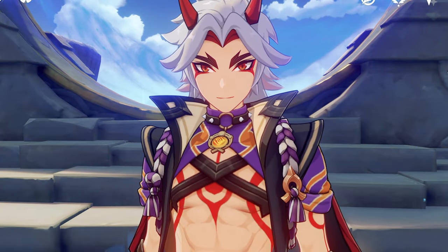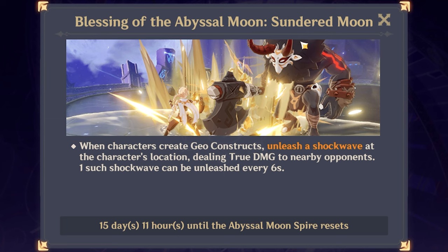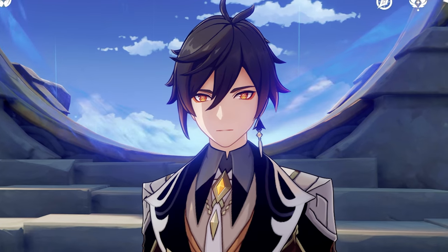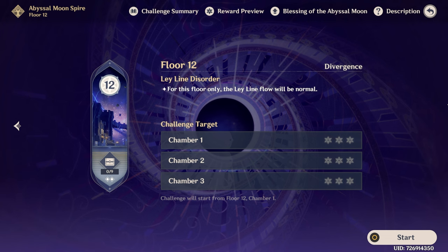Before we start team building, let's look at the enemies. Blessing of the Abyssal Moon — it's for Geo characters, but it's quite bad: 6 second cooldown, 1 shockwave and it's tied to Geo Construct. For some reason, Geo characters get very bad treatment. But anyways, let's see the enemy lineup.